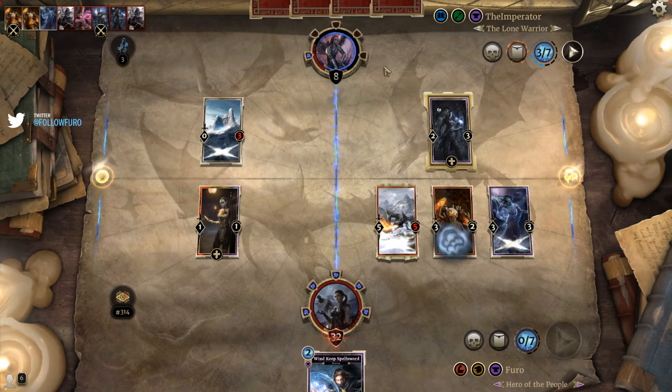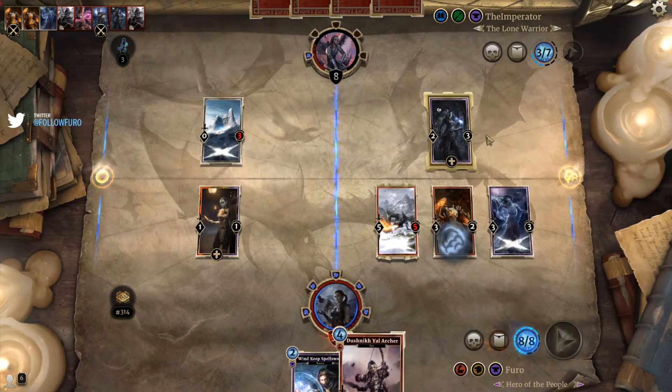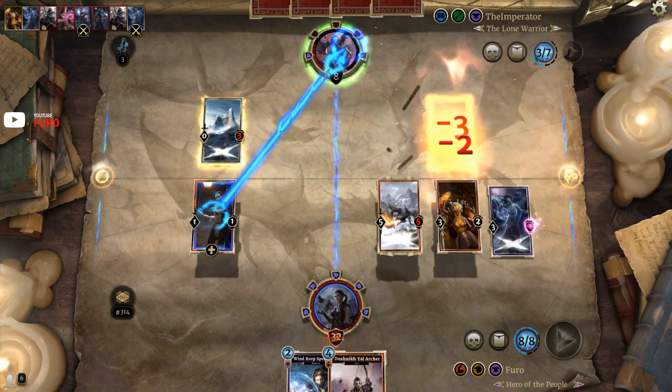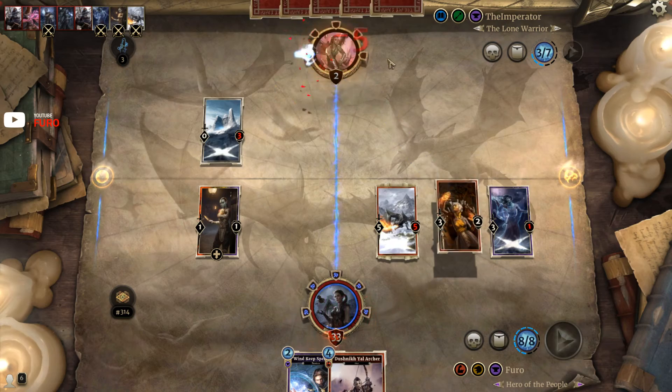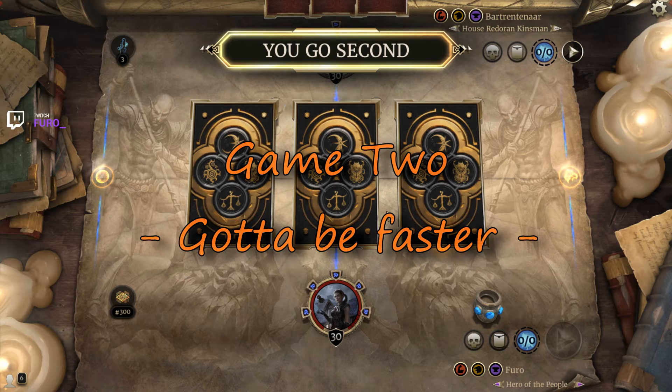He's looking for another guard; otherwise he's probably losing. There we go — we trade, go for the one, go for the five, and hopefully the three as well. There we go — first game, first win, easy! We're still at 33 life.